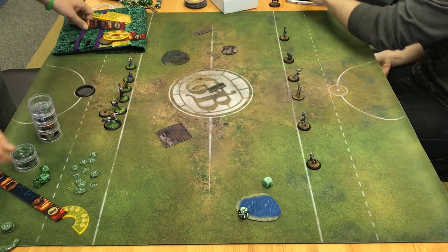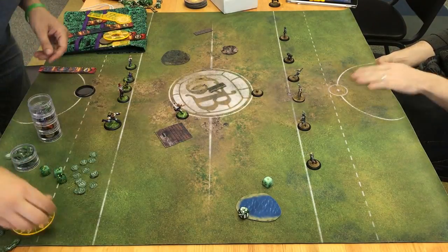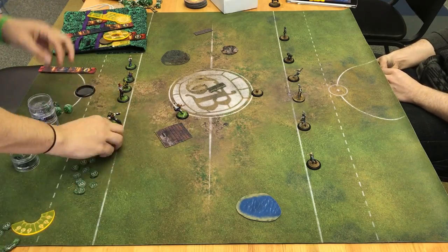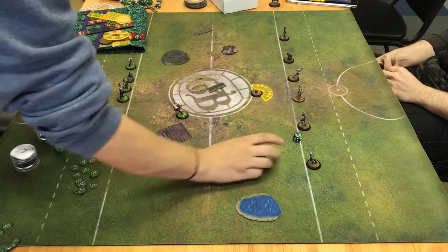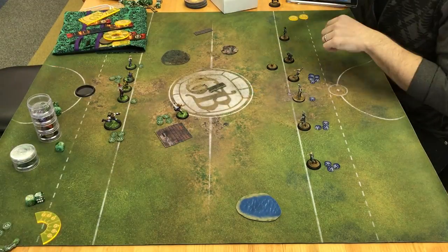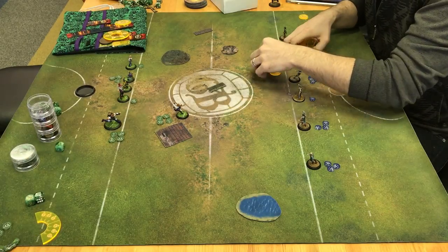Let's start by walking through what a typical Turn 1 Vitriol goal looks like. Both players have deployed, and the Alchemist player has Vitriol kicking off. She advances into the nearby cover and kicks the ball straight up the middle. The Mason's player recovers the ball with Marbles, unsnaps it, and picks it up with Honor.